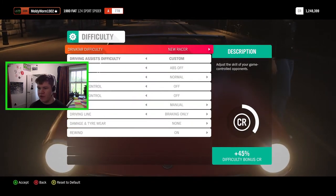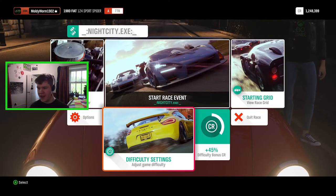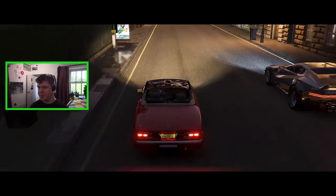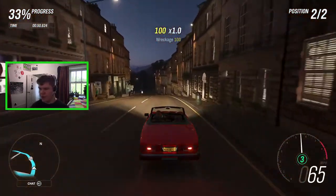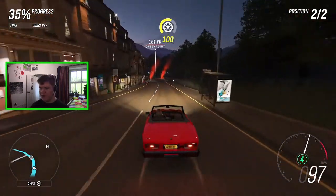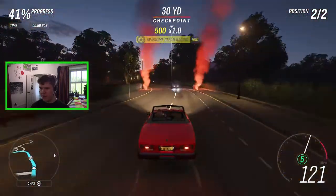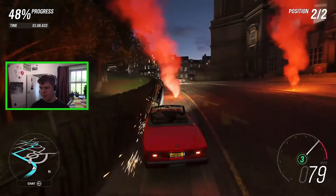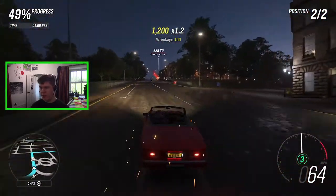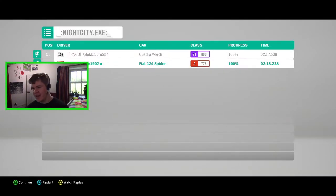I'm putting the Drivertar difficulty to New Racer to give me a bit more of a chance. I'm definitely closer this time than I was in the Charger, but I'm struggling to make some of these corners. The Fiat seems to be sliding around quite a lot — I think it might be on rally suspension. Second attempt and we didn't beat it either.